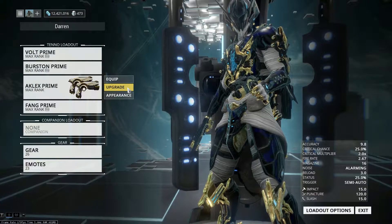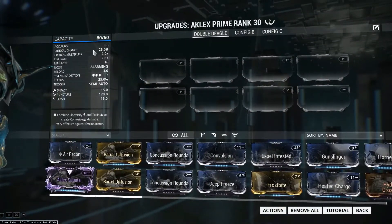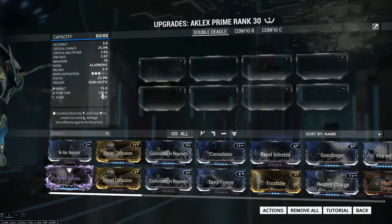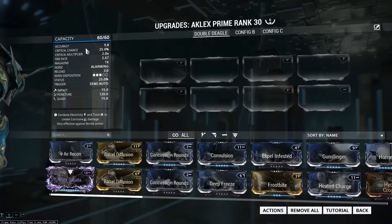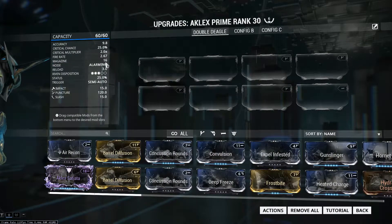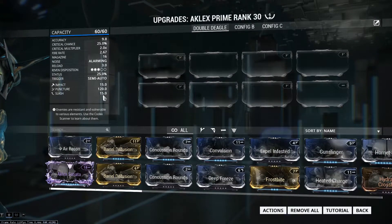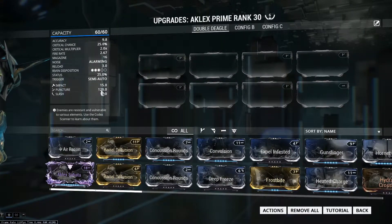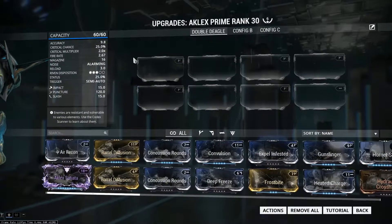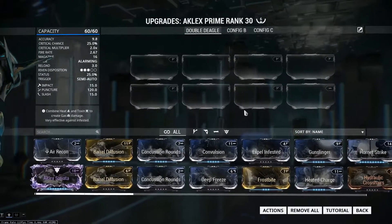What is up guys, the Dragon here, and today I've got my Aclex six forma build to show you. This is the base stats for the Aclex Prime — it has 25% status and critical chance, a whopping 3-second reload, a magazine of 16, and then impact of 15, slash 120, and puncture 120.